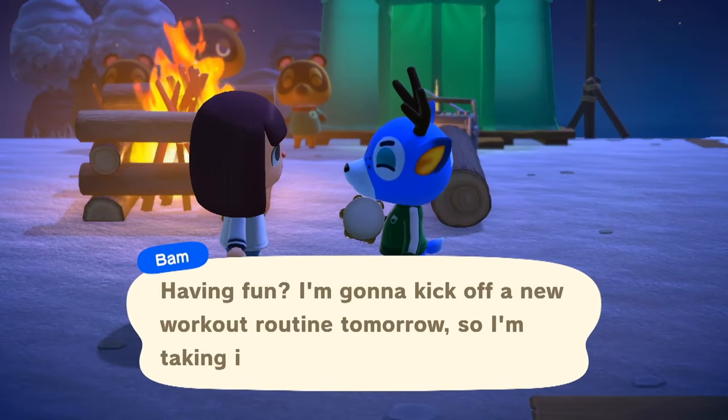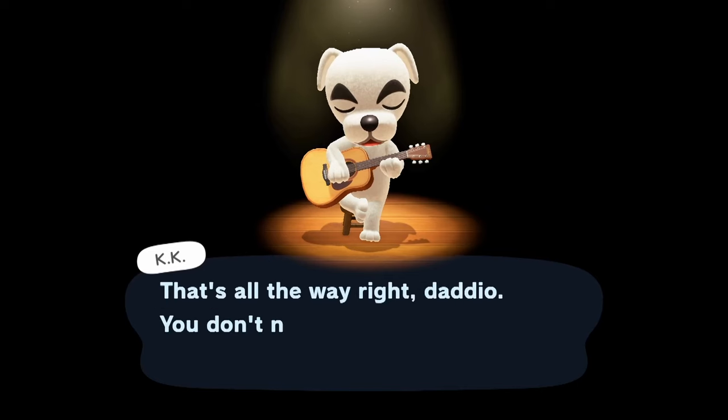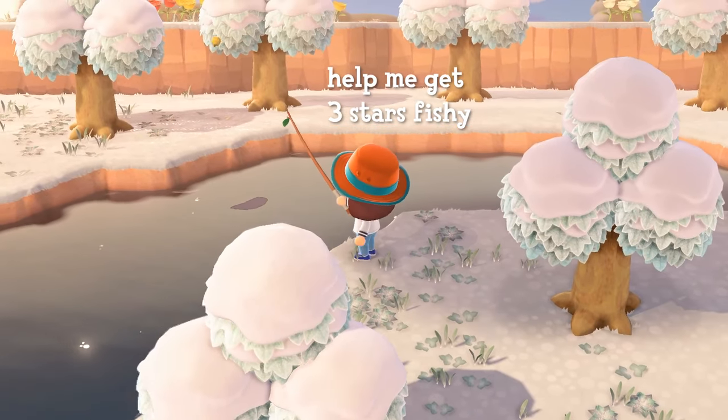The main story of New Horizons is about getting this deserted island built up and beautiful enough for K.K. Slider to deem worthy of a concert. The game does a good job at walking you through the basics, but leaves you to fend for yourself to achieve the 3-star island necessary for K.K.